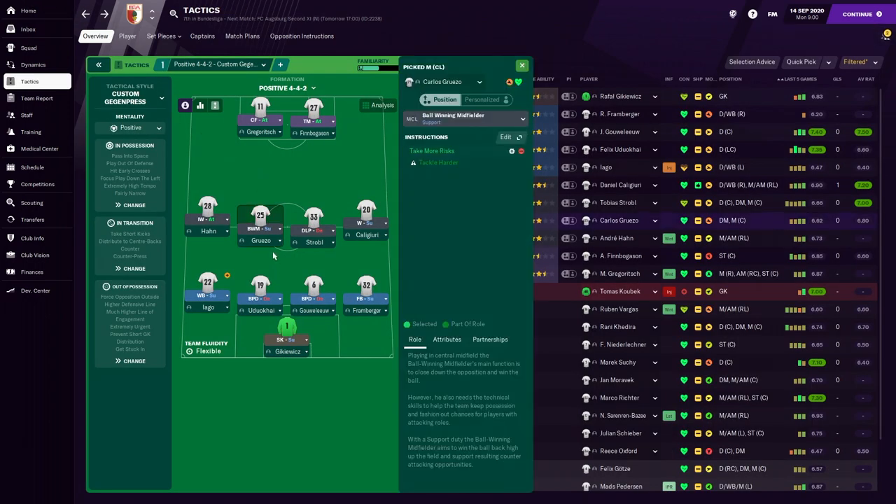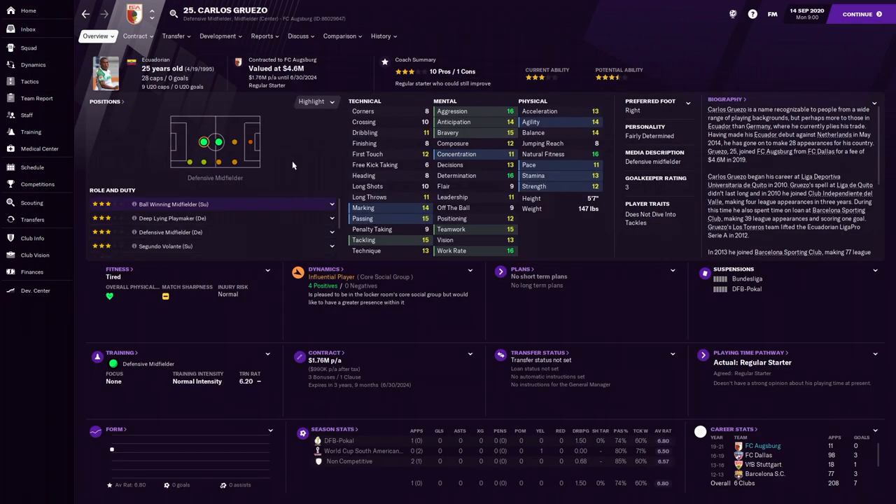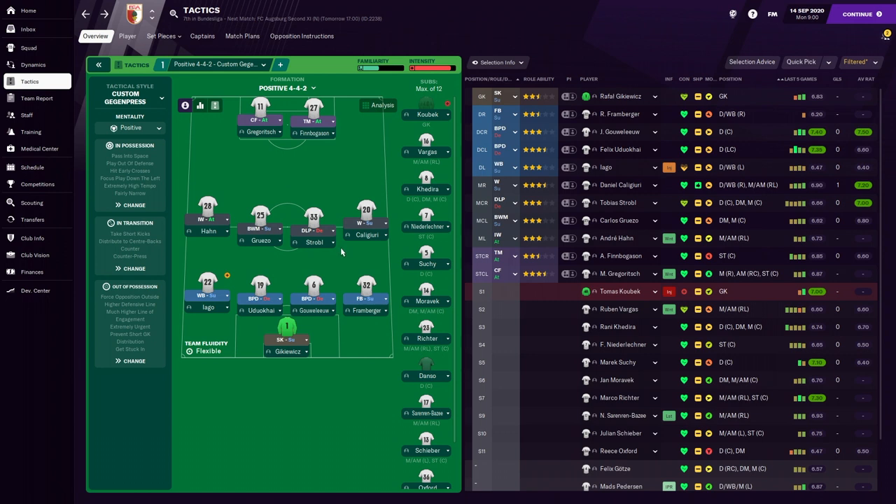Next we have Guerzo as a Ball-Winning Midfielder, also set to take more risks in passing. He's another great passer — this team has a lot of good passing. He has very good tackling at 15, great mental attributes, and very good natural fitness. He does not dive into tackles. The midfield is a real workhorse unit.